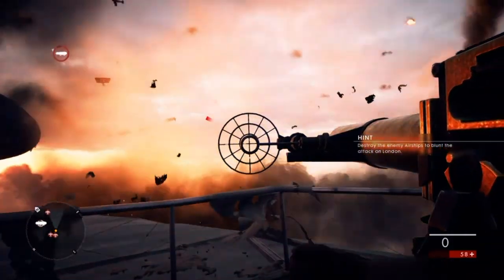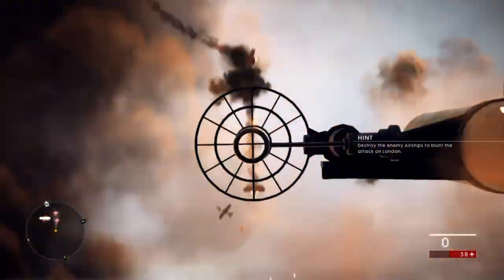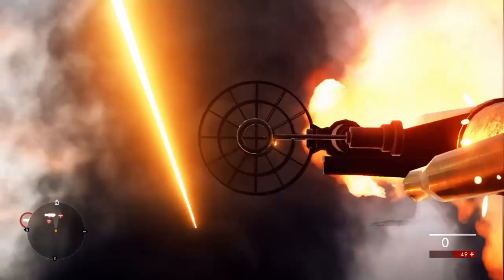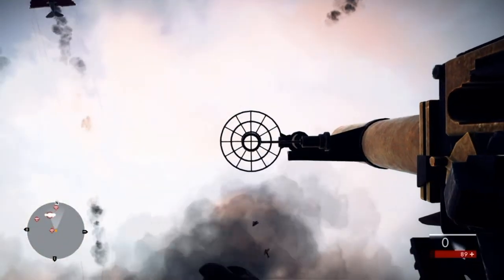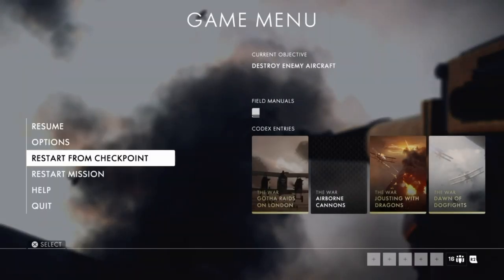Once you see that — look, you can see there in the top right, it's like a buffering sign — once you see that, your 30 seconds is up. You've got to get 10 plane kills in 30 seconds. If you've not got your codex and that appears, restart from there and go again.